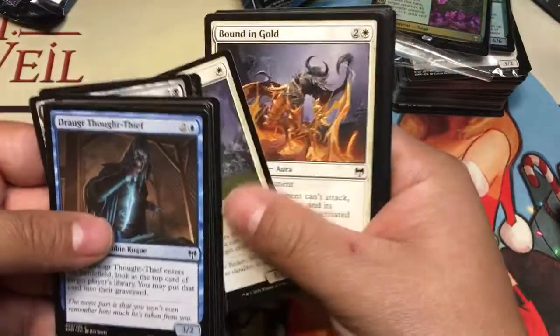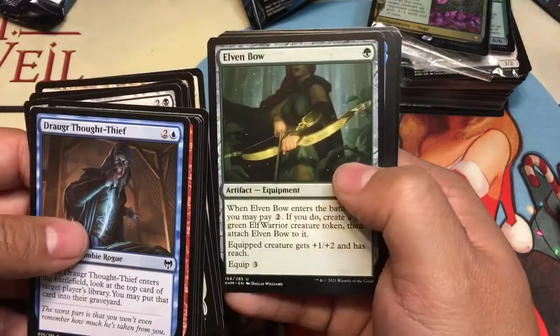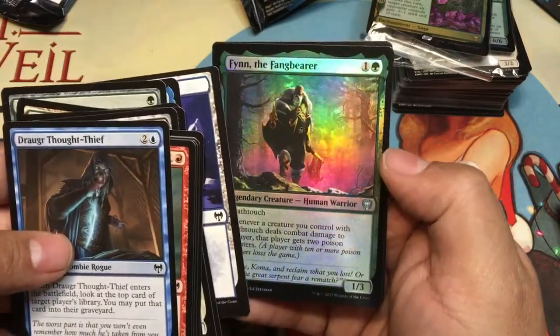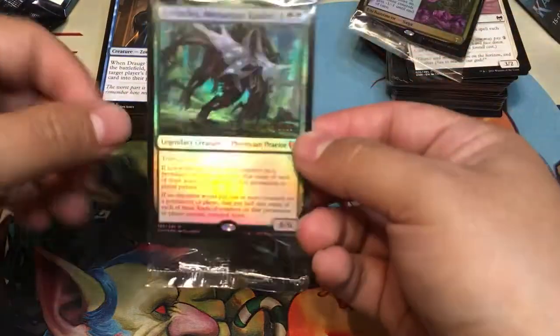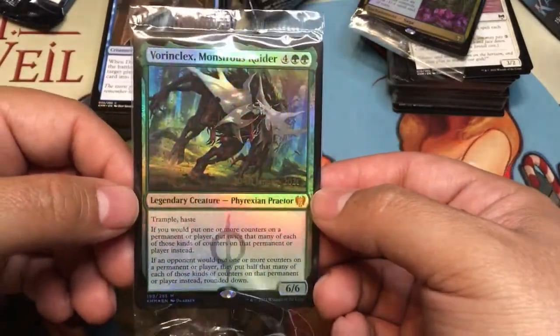Last pack of kit number two. Breadcart Stronghold, Spectral Steel, Elven Bow, and Cosima God of the Voyage, and another foil — Withinfang Burn foil. Interesting. So yeah, kit two was a better kit overall, but nothing beats that Vorinclex promo. That is awesome — I'm gonna have to find a use for it.